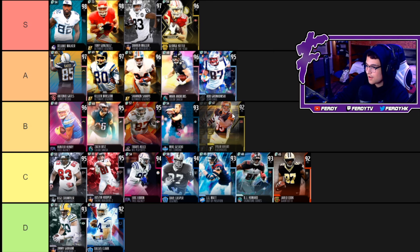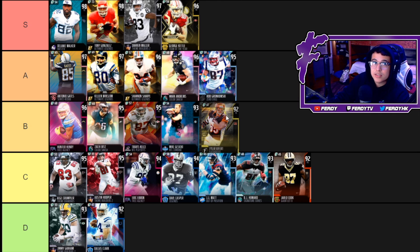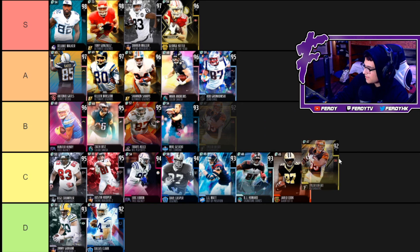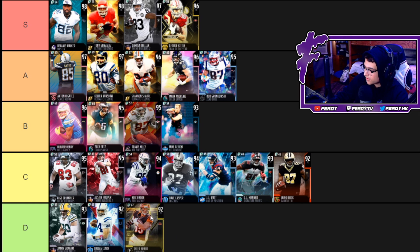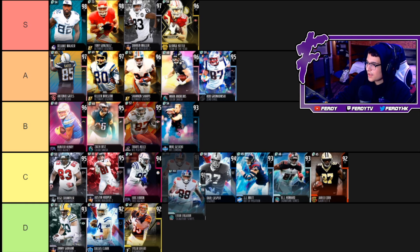Now we got Tyler Eifert — I've never seen this card, I didn't even know it existed until I did this list. No power up: 84 speed, 88 acceleration, 92 jump, 87 catch, 84 short route running. He's actually a pretty decent run blocker and he's pretty inexpensive, but this card is not that solid at all, so I'm bumping him down to D.